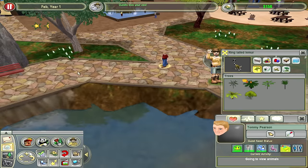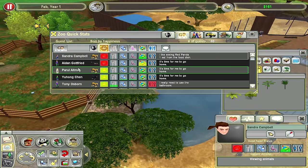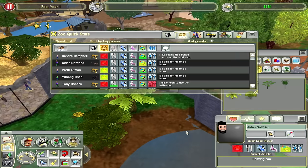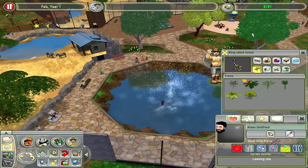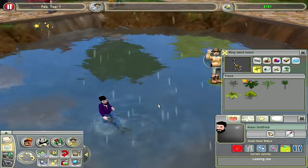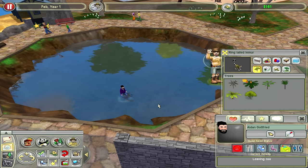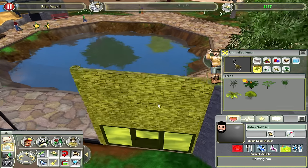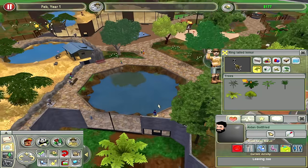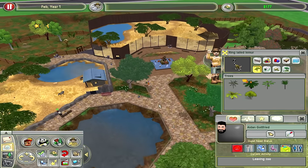Alright, not too bad — guests love my zoo! Listen to that. Who are you? Tommy Pearson? Sandra Campbell — you're viewing animals, there's a chance you donate. Aiden Gottfried leaving my zoo — guess what, take a damn bath! I can put him in the lion exhibit and see what happens, but that seems excessive. Hey, that's gonna do it for this episode of Zoo Tycoon 2.